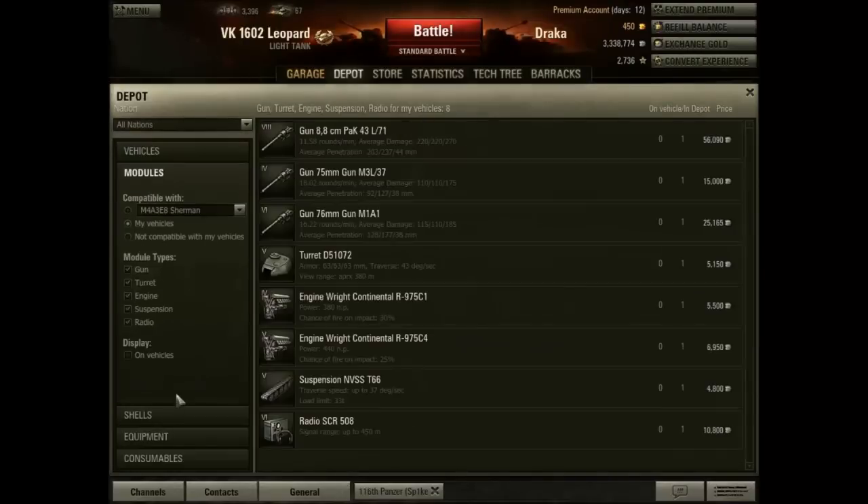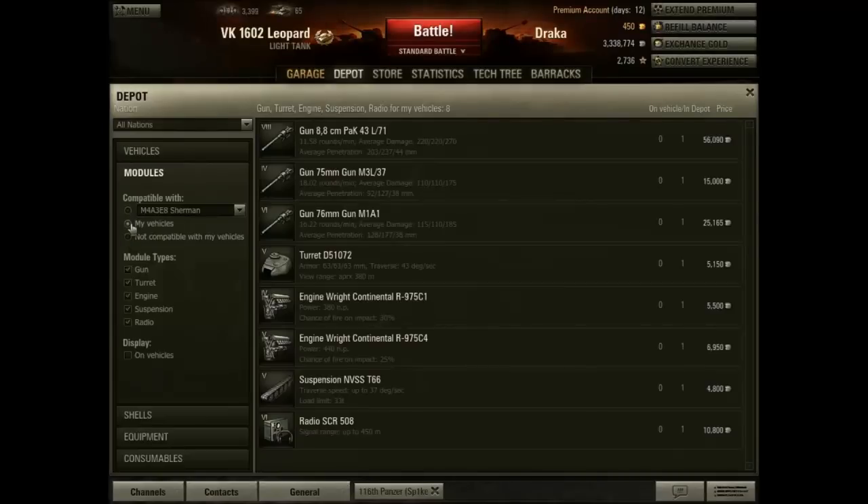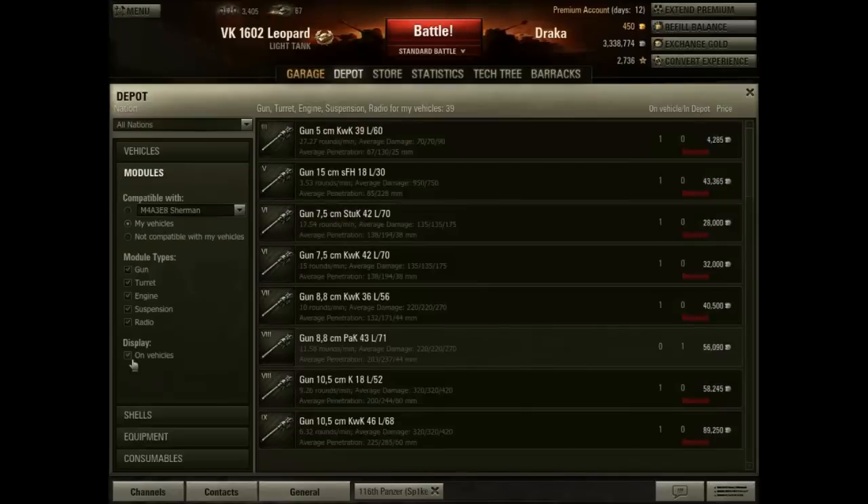The next one is modules — now this one is very important. The first thing you want to do when you look here is click 'not compatible with my vehicles.' If anything shows up on that screen, sell it. You have gone beyond that vehicle class or type and no longer need it — it's not available, so get rid of it. Anything here is surplus; it's in the depot. Compared to what's on my vehicles, the word 'reserved' will show up.